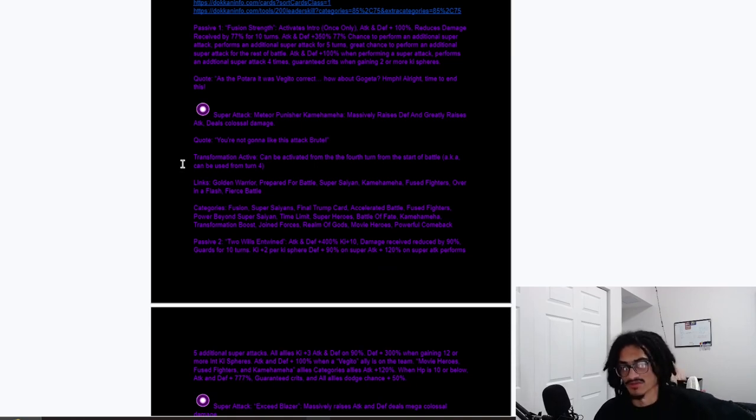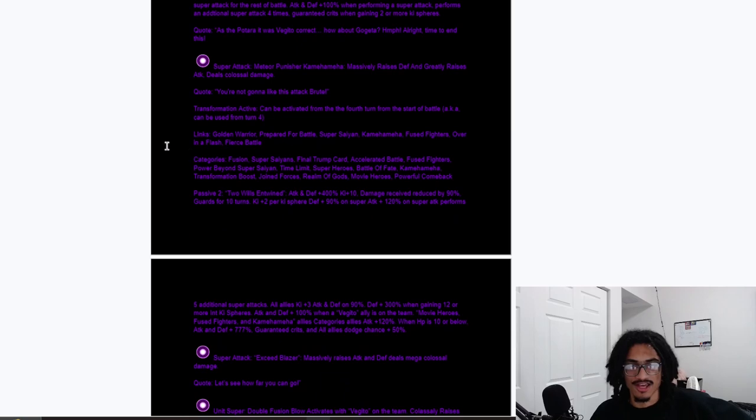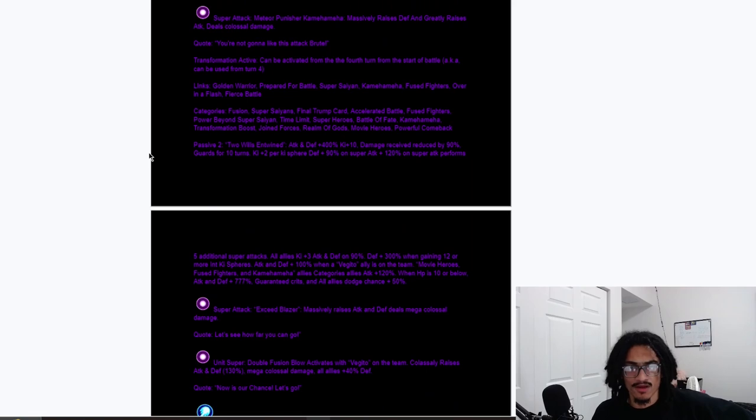The transformation can be activated from the fourth turn from the start of battle — can be used on turn four. The link set is Golden Warrior, Prepare for Battle, Super Saiyan, Kamehameha, Fierce Battle, Fuse Fighters, and Over in a Flash — great link set. Categories include Fusion Super Saiyans, Final Trump Card, Accelerated Battle, Fuse Fighters, Power Beyond Super Saiyan, Time Limit, Superheroes, Battle of Fate, Kamehameha, Transformation Boost, Join Forces, Realm of Gods, Movie Heroes, and Powerful Comeback.